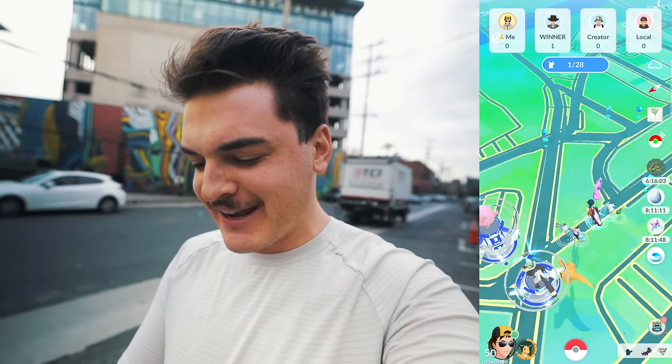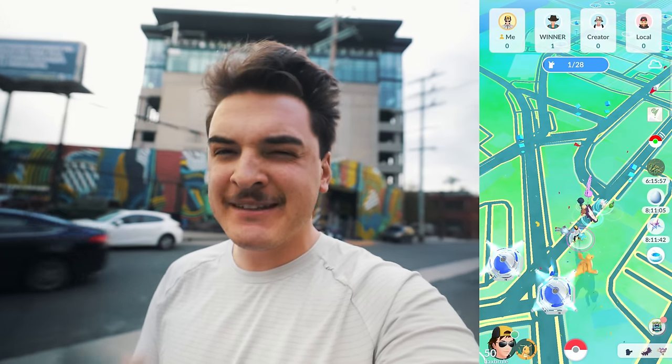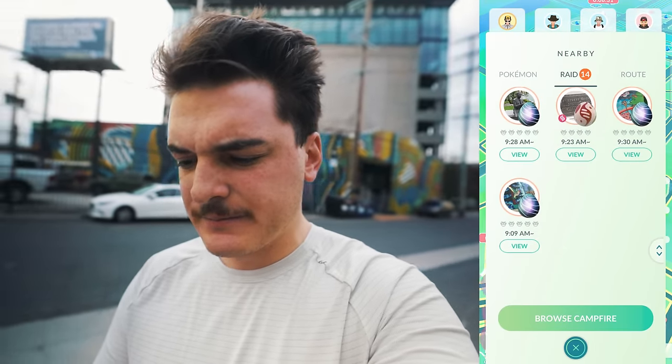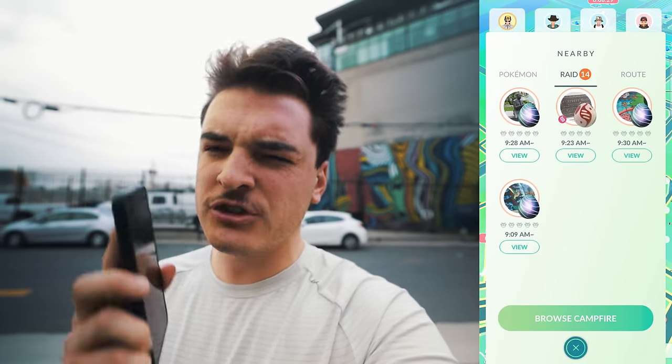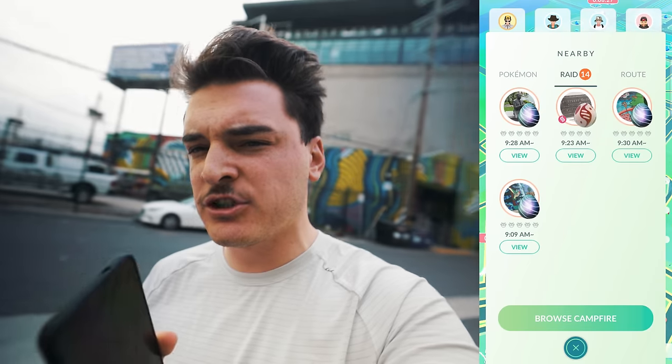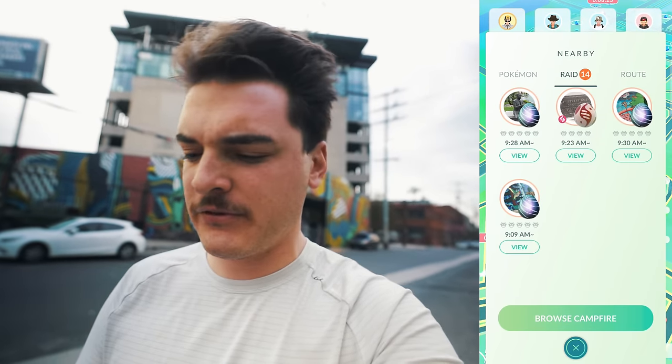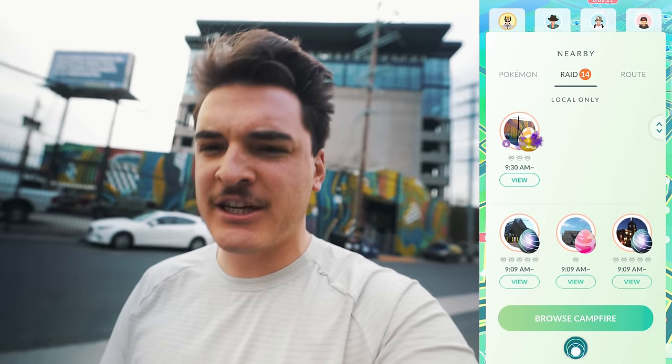And here we are, officially in LA. It is 9am, which means we are here for the first exclusive early day of the Sinnoh Tour. For the first 30 minutes of every hour, you get the original form of Dialga and Palkia, and for the last 30 minutes you get the Origin forms. So we're still going to have to wait 30 minutes before we can actually raid these.